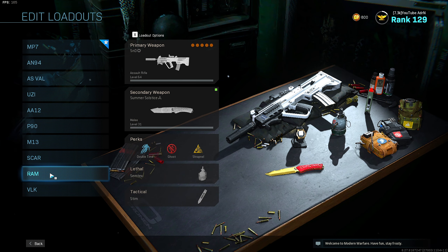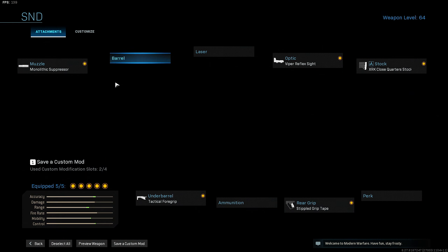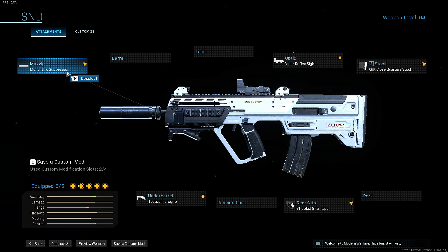Now we have my RAM class. For this class setup I run the Monolithic Suppressor, the Viper Reflex Sight, the XRK Close Quarters stock, rear stipple grip tape, and tactical foregrip.